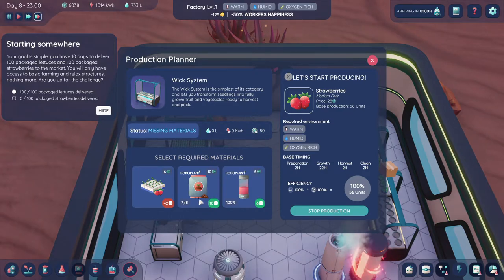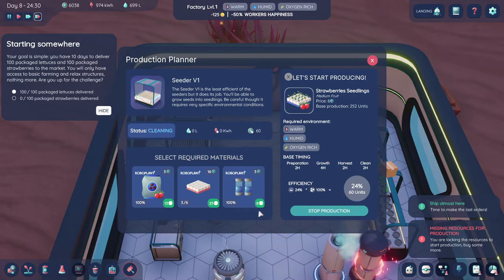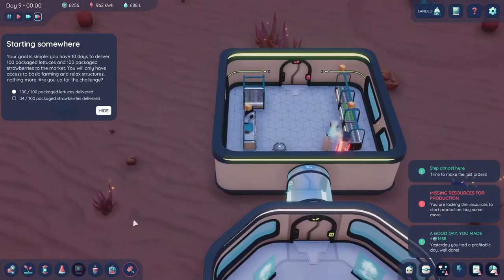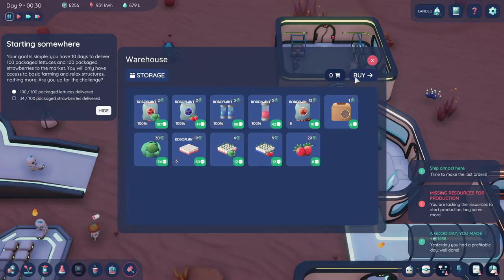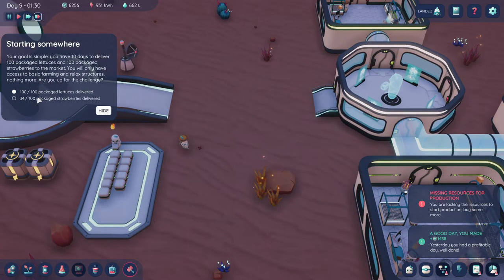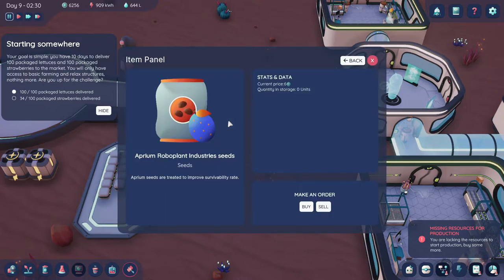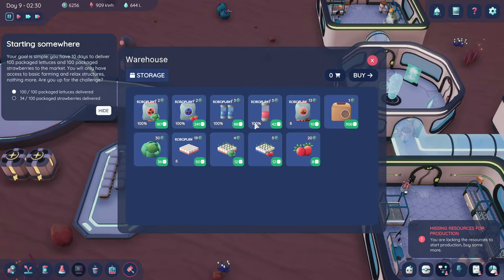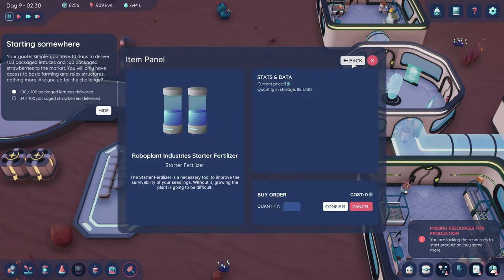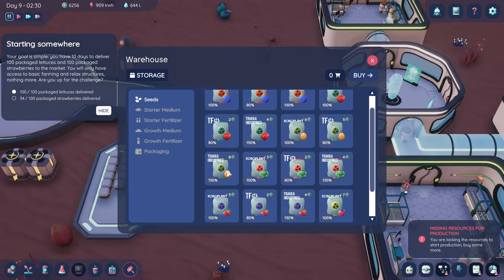The hydroton goes in here and it uses eight times. We need the plugs. I'm not sure how to get efficiency up. We have everything we need — oh, I bet it has to do with what you use. Oh, we have 34 packaged strawberries — awesome! Let's go in here and buy. What actually gives you a boost? So this is 100% efficiency, which is what we're using. You buy things that cost more money, which gives you better efficiency.